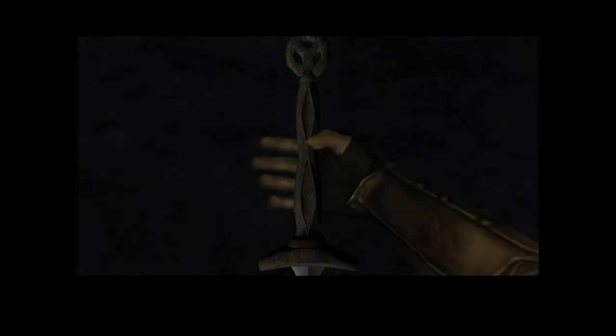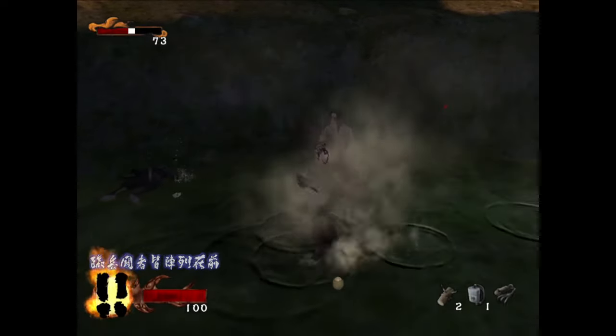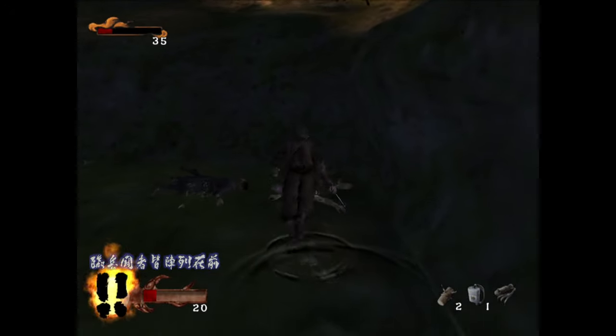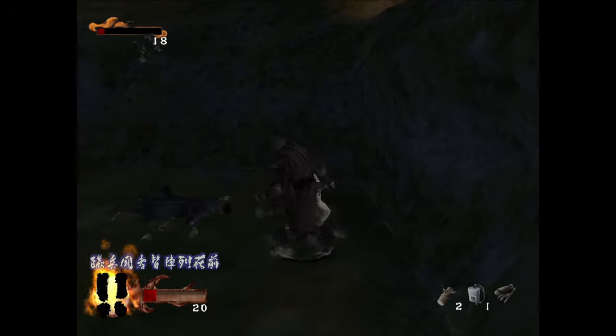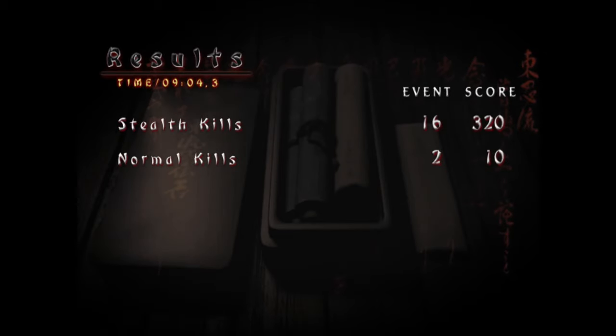Once he's dealt with, grab the Shichisto sword and — oh no — he was a lesser imitation all along. Now you've got to fight him proper. But he's practically identical to the first phase, so put him down and that is stage three completed. Grandmaster rank in the bag. Another pointless trinket we won't use. Now we need to head to the Amagai castle, but to get there we need to cross this Ronin village.